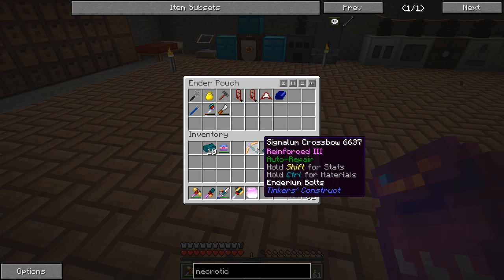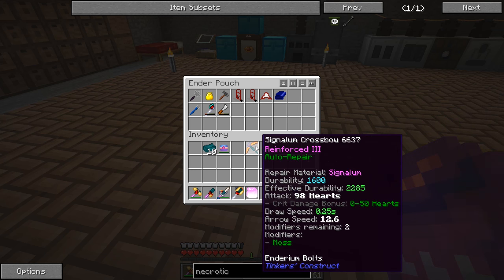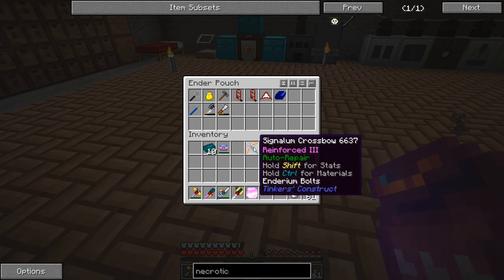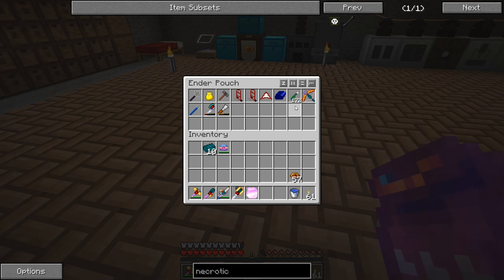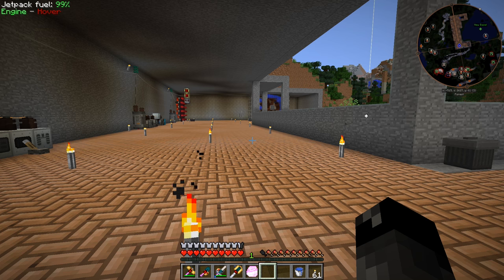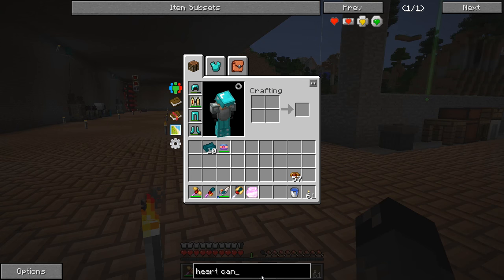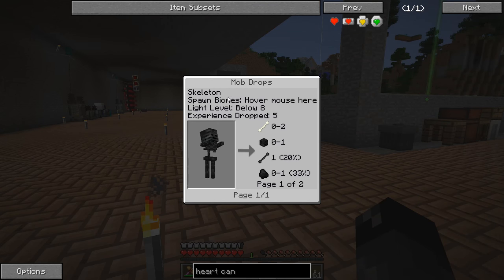I want to try this crossbow out, but we've already murdered the ender dragon. The next best thing would be a wither boss, but we don't have any skeleton skulls. We're also trying to make heart canisters, and those require necrotic bones which only come from wither skeletons. So we're going to have to make some kind of trap or spawner for those guys, and that's what I'm looking at doing today.